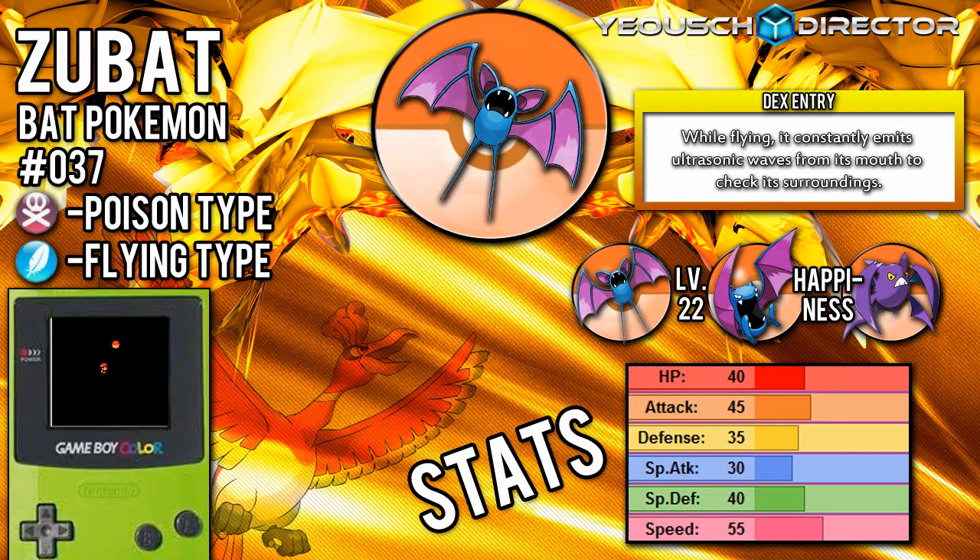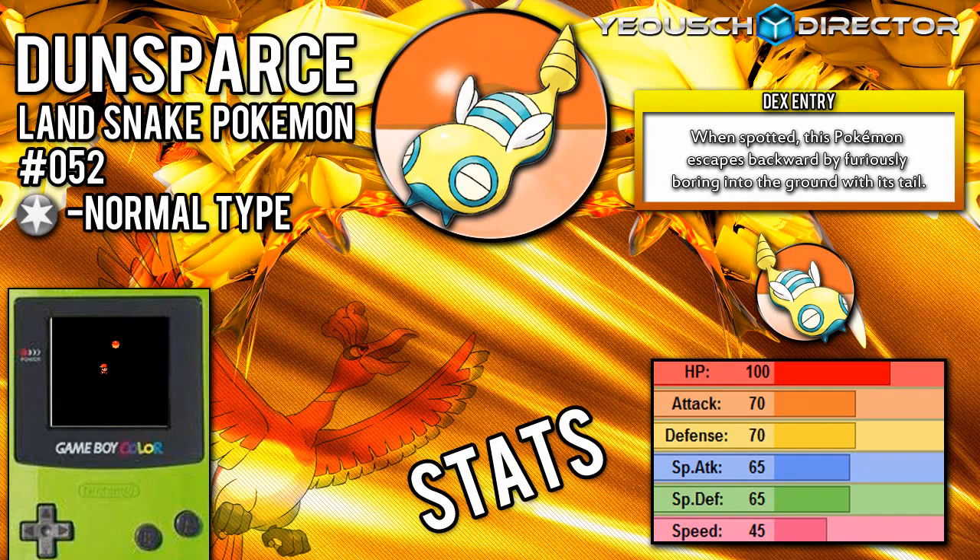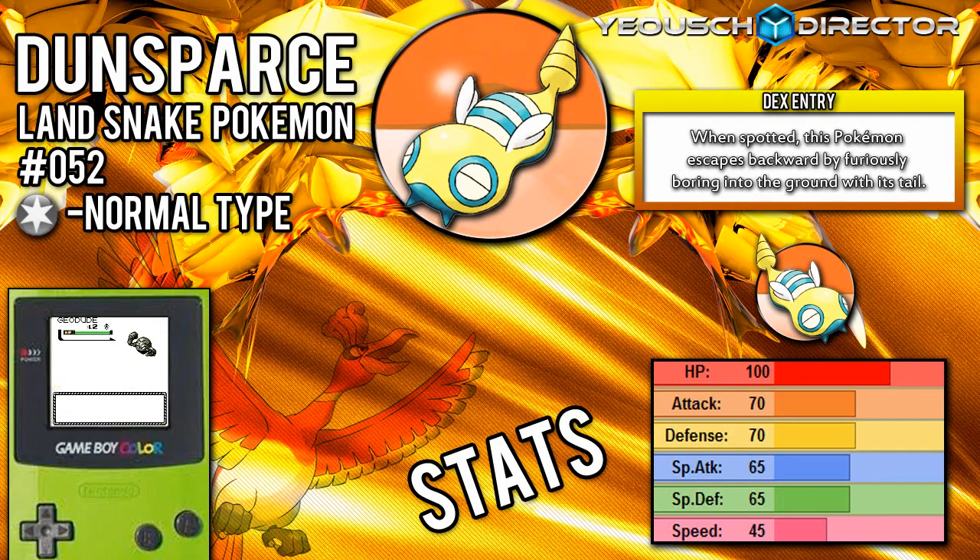The next Pokemon you're able to find here is the misunderstood Pokemon Dunsparce. I don't really approve of Dunsparce that much because I don't like it, but I'm not going to be biased about it — it's a good Pokemon. It has really good stats, especially its HP stat. Its moveset isn't really that good by level up, but if you're willing to buy some TMs for it, it proves to be a pretty good Pokemon.